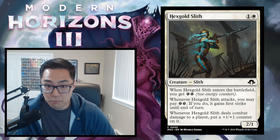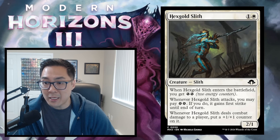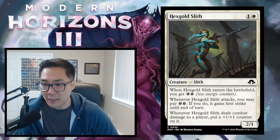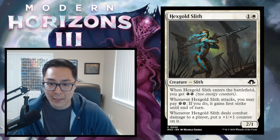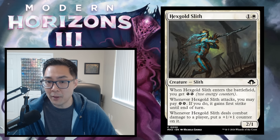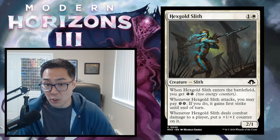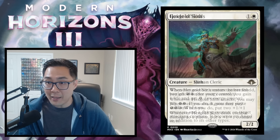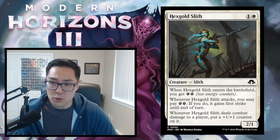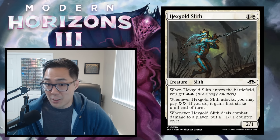Hexgold Slith — 1 and a white for a 2/1. When it enters, you get 2 energy. When Hexgold Slith attacks, you may spend 2 energy to give it first strike until end of turn. When it deals combat damage to a player, put a +1/+1 counter on it. If your opponent plays nothing, this snowballs. If they play a blocker, you spend 2 energy to give it first strike and you've got a 3/2 for 2 mana. The energy can also be used elsewhere like with Guide of Souls. Hexgold Slith is a solid role player — it gets a C.